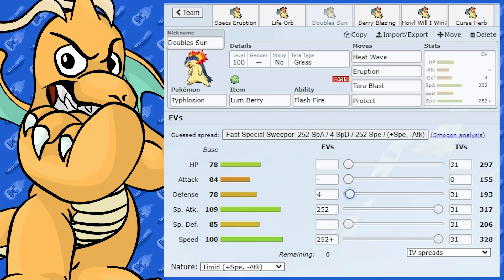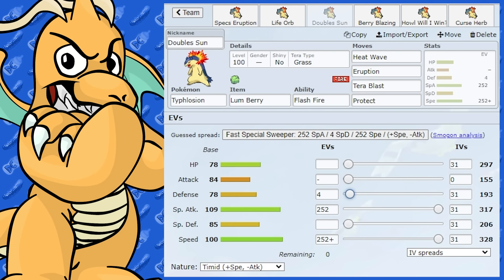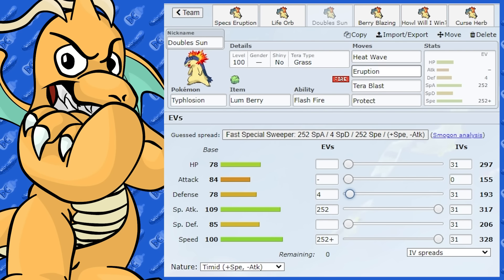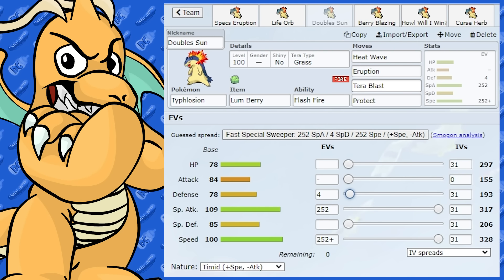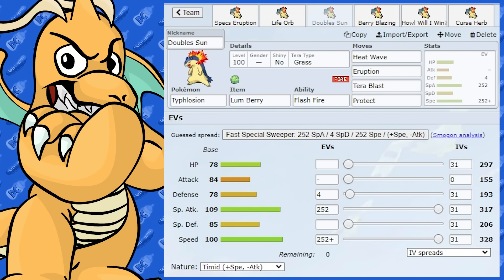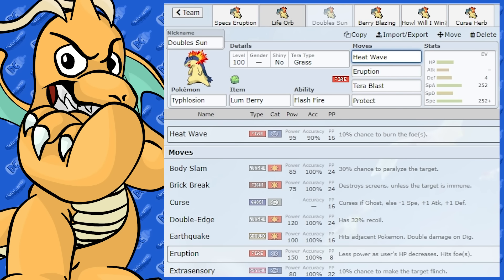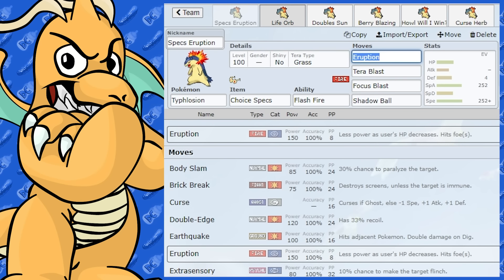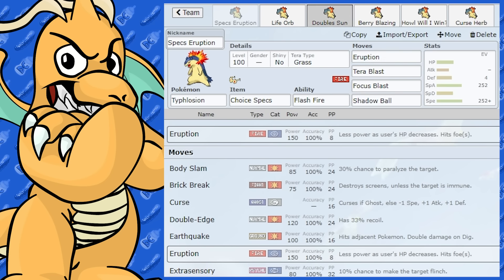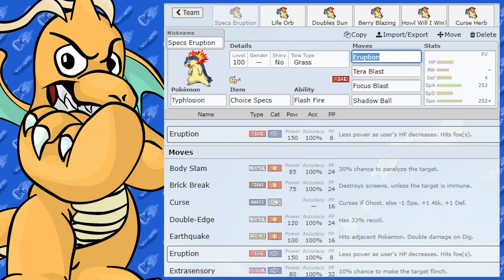The EVs are exactly the same — Timid nature with max Special Attack. You want your Speed maxed for Eruption too. The idea is you swap your Torkoal in and then lead Torkoal and Typhlosion, going for Eruption or Heat Wave. Or you can Terastallize into Grass against Rock and Water Pokemon — very handy. These sets are all pretty similar, just slightly different when you change the format. For Singles you'll see the Choice Specs set most, and in Doubles you'll see variants using Eruption or Heat Wave, though Choice Specs is also quite good in Doubles.